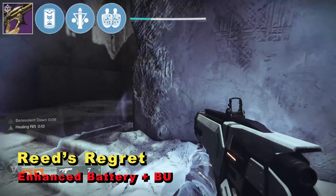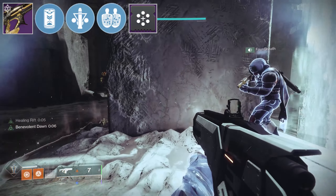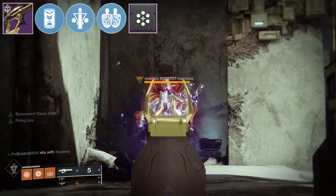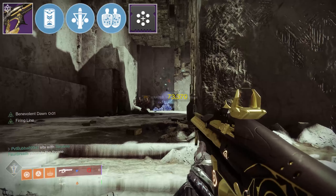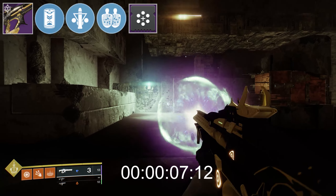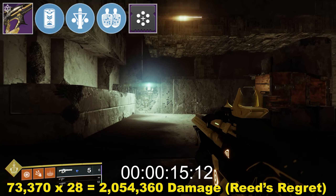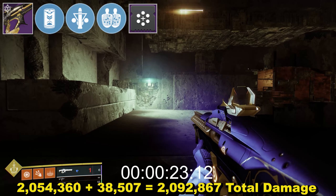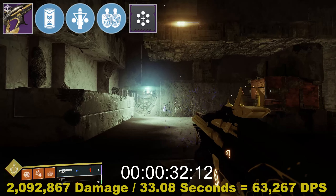Finally, Enhanced Battery with a backup mag mod. I was going to test Ionized Battery here, but it didn't increase magazine size any more than Enhanced, so it would be worse due to slower reload. Enhanced with a backup mag mod increases mag size to 7, and Triple Tap can now increase that to 10. Damage per round was 73,370. I could only hold 19 in reserves with a backup mag mod — I've ignored that and assumed 20 — so magazines were 7, 7 and 6, increasing to 10, 10 and 8 with Triple Tap. Total damage from Reed's Regret was 2,054,360, plus Cartesian giving 2,092,867. Total time was 33.08 seconds, meaning DPS came in at 63,267.